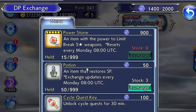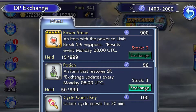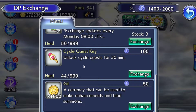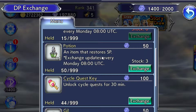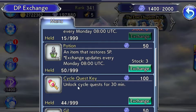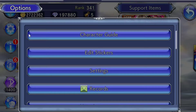You can buy more stickers in the Dissidia shop here, marked with the D. But every week on Monday you want to have 900 Dissidia points for the power stone — it's the most important thing you can buy in this shop and you need to buy it every single week. Other things here include stamina potions for quests, cycle keys also for quests, and Gil — you don't really need that.